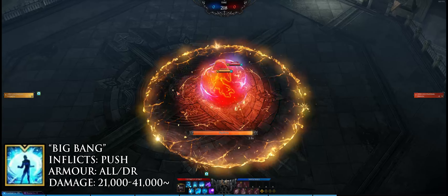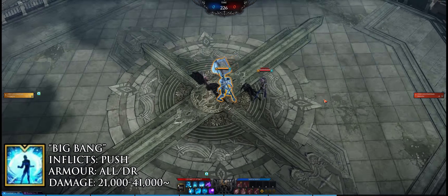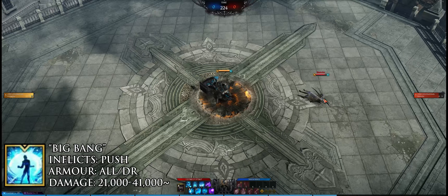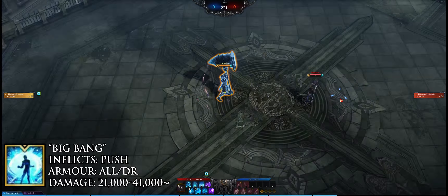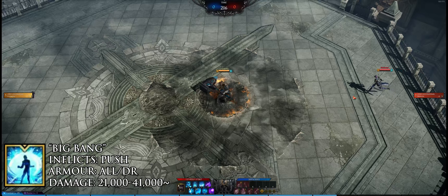The second awakening skill is Big Bang. You can move while casting, and both its range and damage increase the longer you hold it. An instant release still hits hard but has small range. It has damage reduction during its cast, but its slow movement makes it easy to outrun, so it is not used much in comparison to Terror Break.